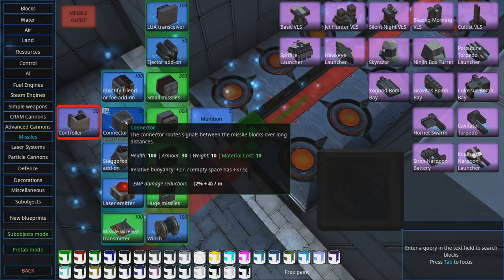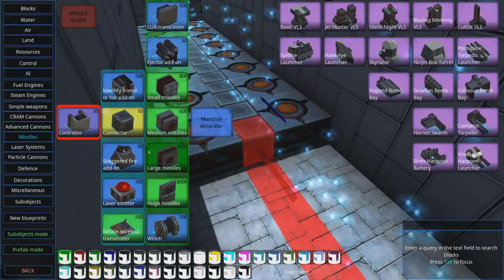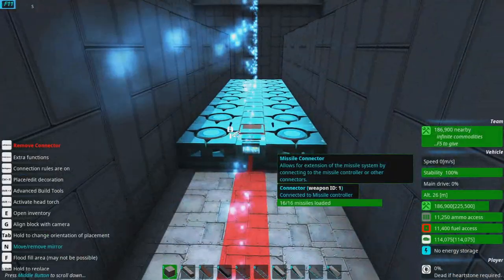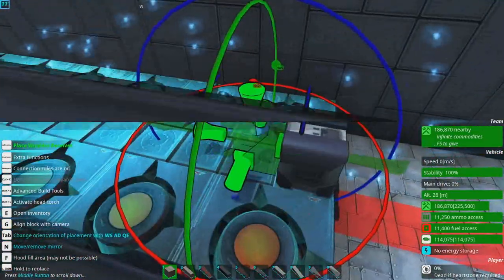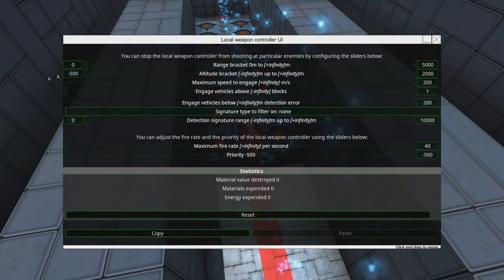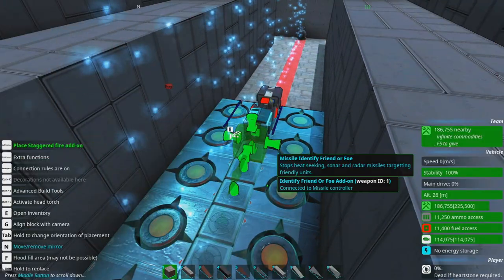We could put launch ejectors on here but we're not going to. We're going to save a little bit of space. I'm going to turn the UI back on because that's a good idea. This doesn't need a failsafe, so we're going to go the El Chippo route and use a regular local weapon controller. And we're going to mess with this before we forget — missiles don't like hitting things beneath the water, so we're going to set that. Identify friend or foe. And staggered fire.